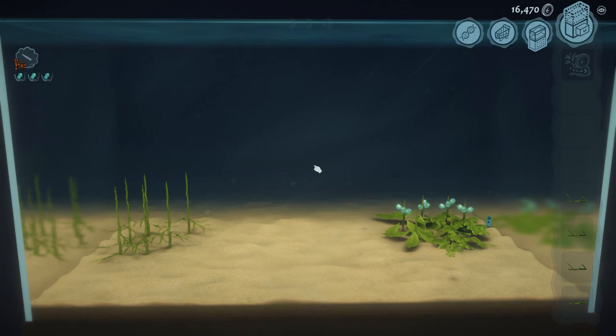Our last tier 2 animal to get will be sea scorpions, and the process will be quite similar to how we did amphibians, because sea scorpions require horseshoe crabs that are eating slugs. So just like last time, we're going to need two animals, and so I'm going to make two groups of my flatworms.